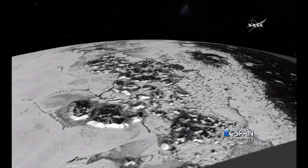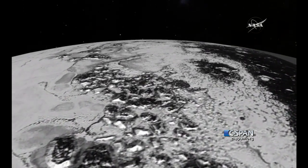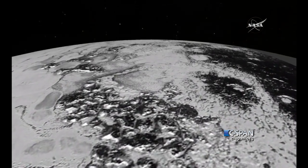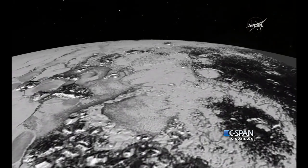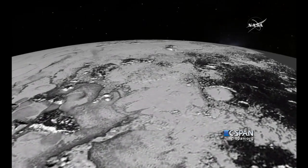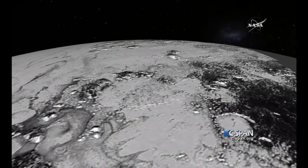There they are — we're sweeping across them, big blocks, small blocks, and bits. The Cthulhu Regio, the dark asphalt-tone surface, is the ancient surface on the right. As we move over the Hillary Montes, one of those big craters with the big ice pond is coming into view. That crater itself is about the size of the D.C. metro area.